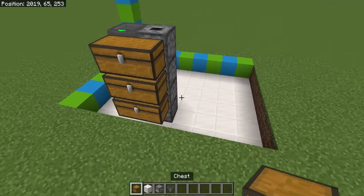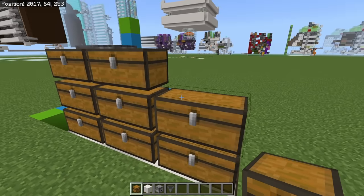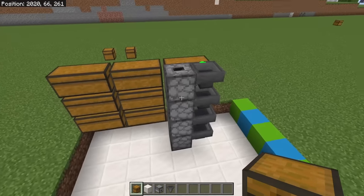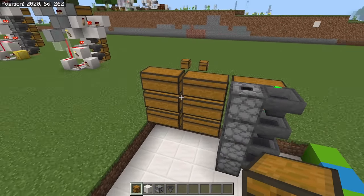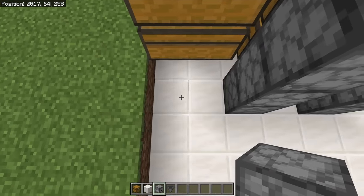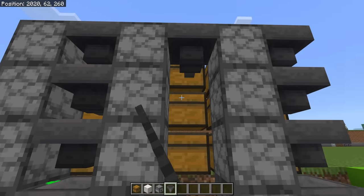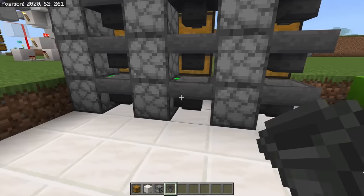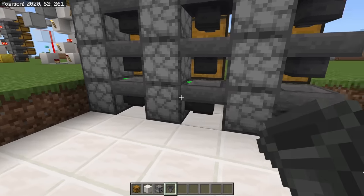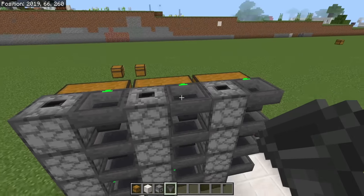That is our first column of chests, and we're going to need 3 of these in total. So our next column of chests goes right here, and then right here — it's the exact same build process for all of them. We're going to need another stack of droppers going upwards here, and another stack right here as well. Then place in all of your hoppers, making sure they are facing in the correct directions. The bottom one should always be facing into the dropper to the left, and all the ones right here should be facing into the chests in front of them.